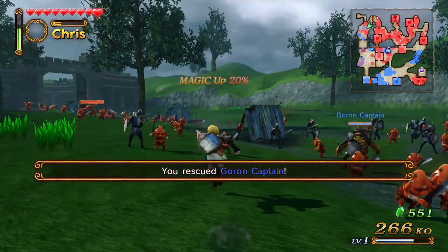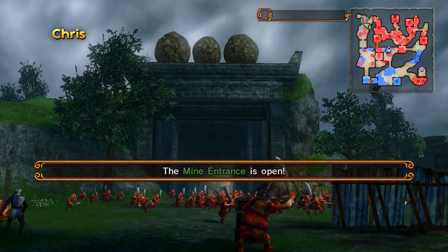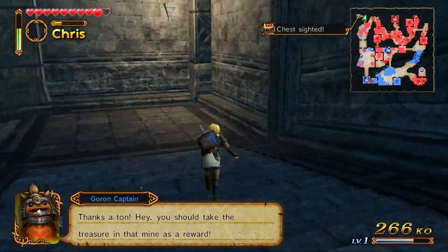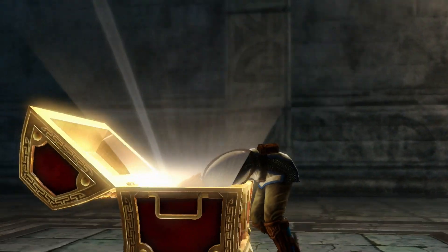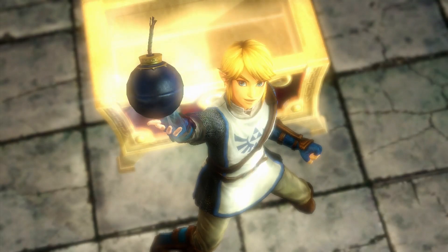Grab the magic — gotta get my focus spirit up. I got the magic! Gotta go in the mine entrance. What's in there — coal? Diamonds? Are there chests in here? That is the shallowest mine ever. It's more like a cellar. The bombs! The bombs! Now we can use the bombs.